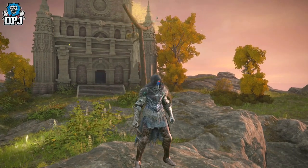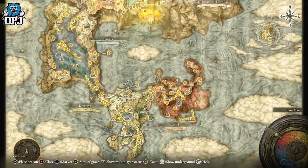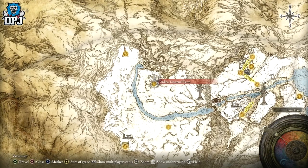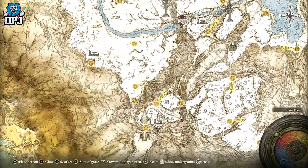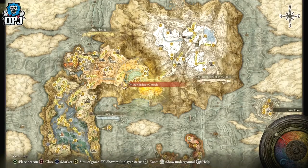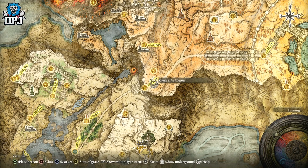If you're a semi-new player, you won't be able to do this easily. The armor is located all the way up here, which is quite the journey. This secret area requires you to get the Haligtree medallion, and the journey actually starts way before that. First, you have to get the Dectus medallion — search YouTube for a guide, simple as that, hundreds will come up.